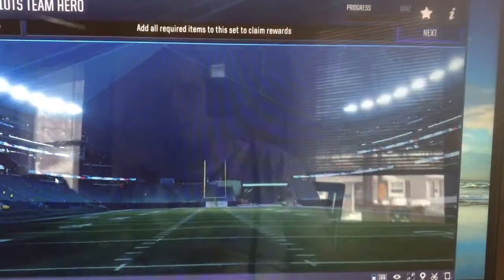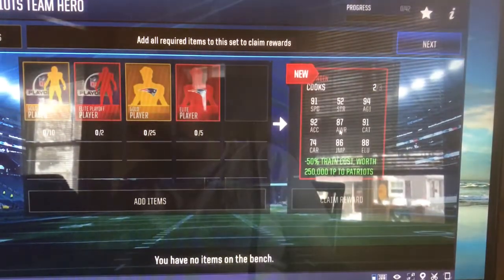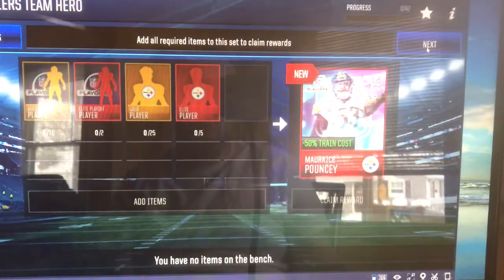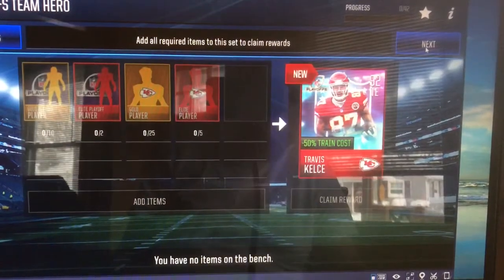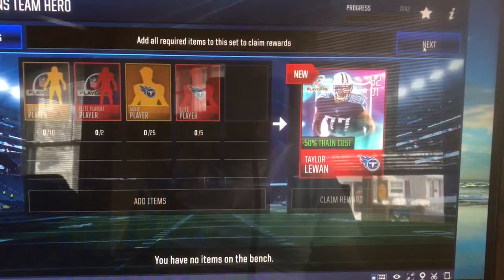And here are the playoff team heroes. We have Brandon Cooks for the Patriots, wide receiver. Minus 50% training careers, then it's worth $250,000 TP to Patriots training. Marquise Pouncey. Colias Campbell of the Jaguars. Travis Kelsey of the Chiefs. Taylor Lewin of the Titans.